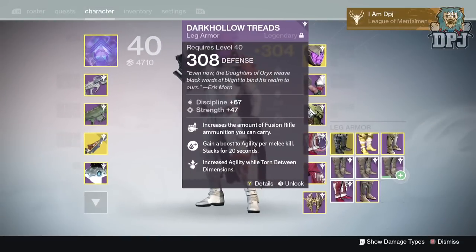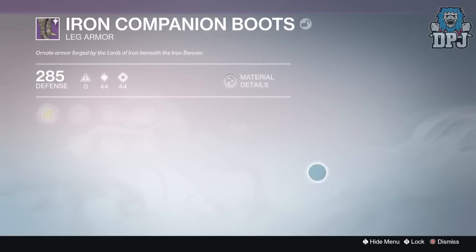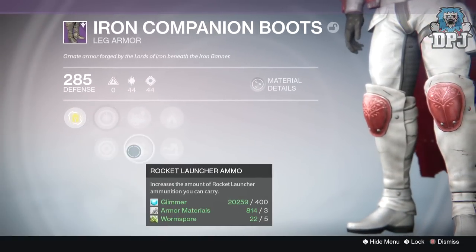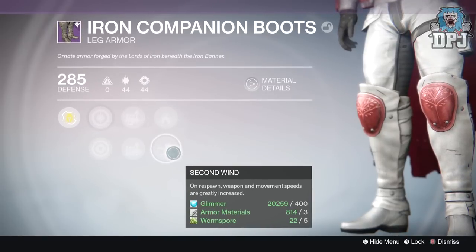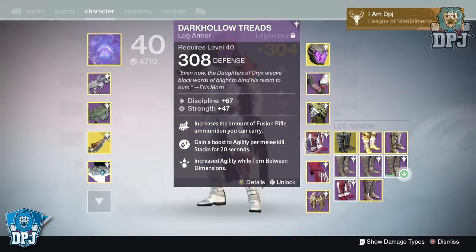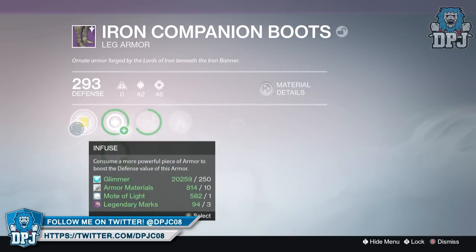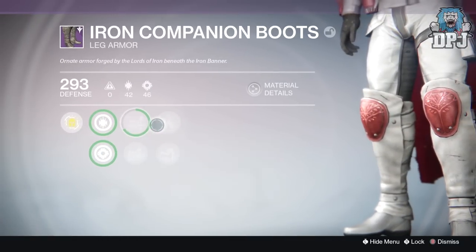Although many of my characters had the Iron Reef sidearm drop, I actually never really bothered with it — it does nothing for me in any setup I enjoy using, so I'm not really fussed about it. But that is what I got across all three of my characters ranking from one to five. Bit gutted I didn't get more, but at the end of the day that's RNG for you.